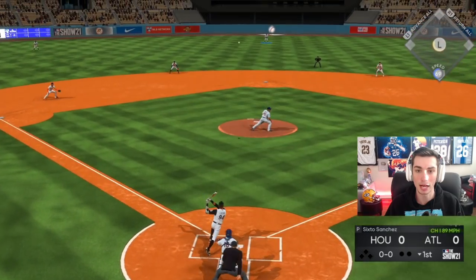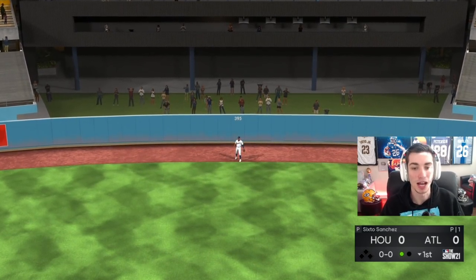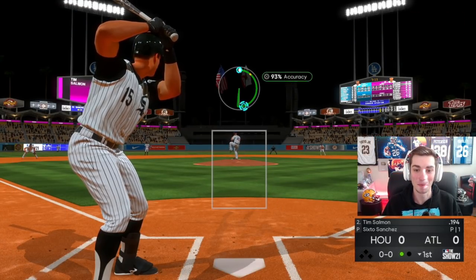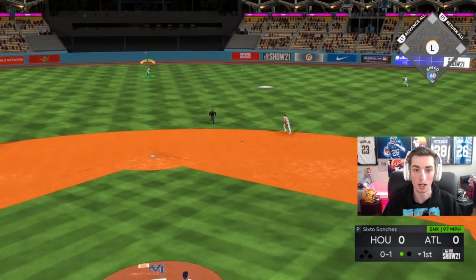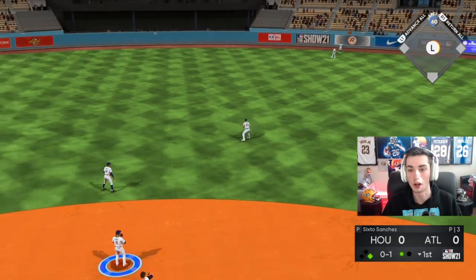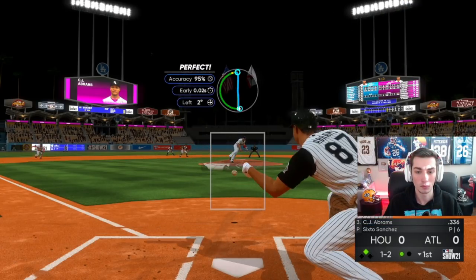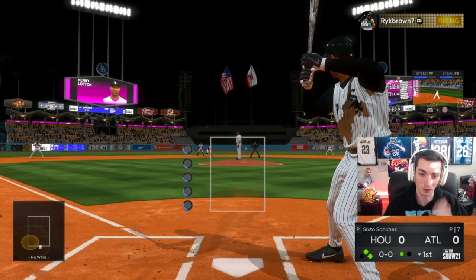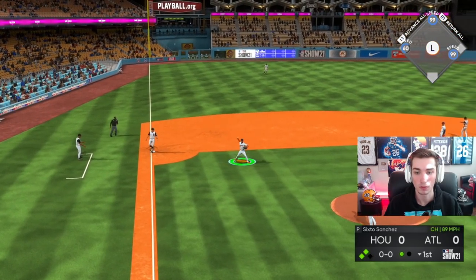I'm trying to pitch to center field fly outs. Buxton going back — tough play to start the game and he makes it look easy. Could get a little bit dangerous doing that, but Buxton makes it look easy. Maybe we're just going to actually have to try and pitch to get outs. Buxton's got a decent arm — nothing insane, but he gets to it pretty quickly. I thought he was going to go to third for sure, and he didn't. And now he's going to double steal with a bunt and he's going to be safe.